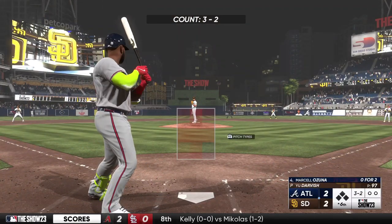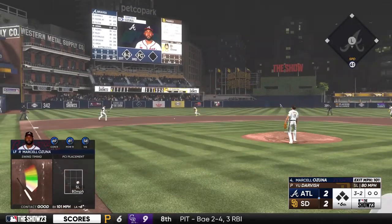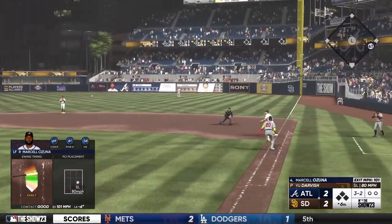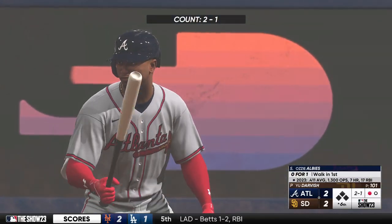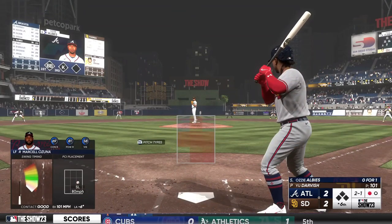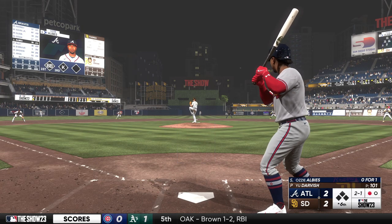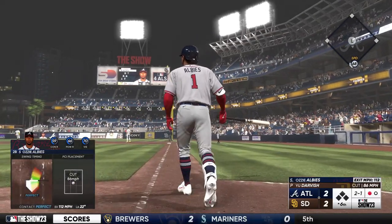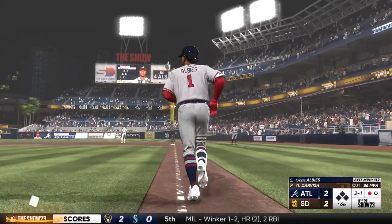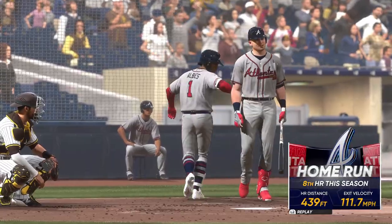Back here in San Diego, all set for the top of the sixth. And now it's Atlanta's cleanup hitter, Marcelo Zuna. Smash to the left side — Kim with the throw to first, and that's one out. Here is Ozzie Albies up to hit — a strikeout and a walk so far. In the air, right center field — this is demolished, way back and gone!